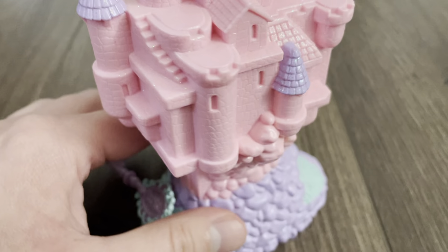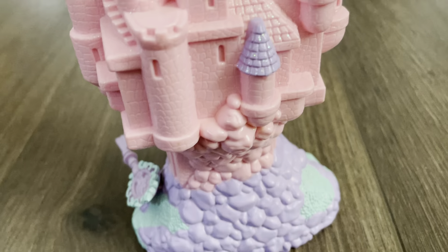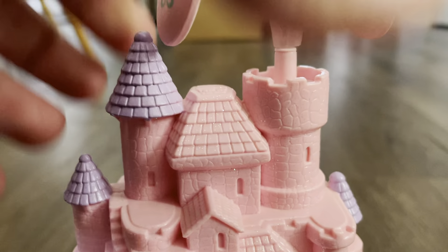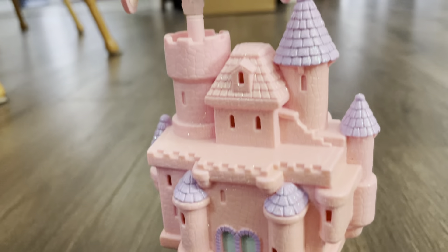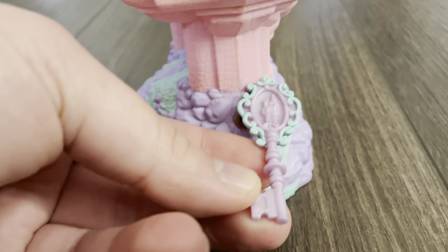I just put her on this castle launcher — I actually don't know if this is where she belongs. And the pull string is a key to the castle.